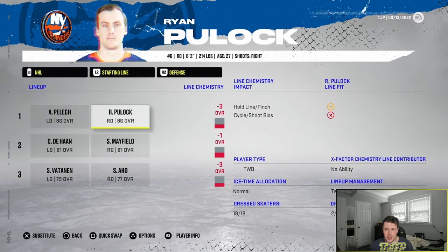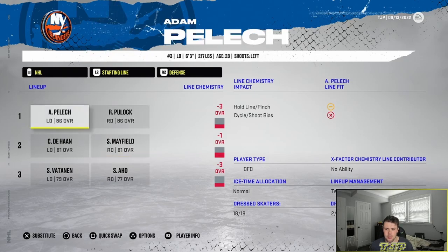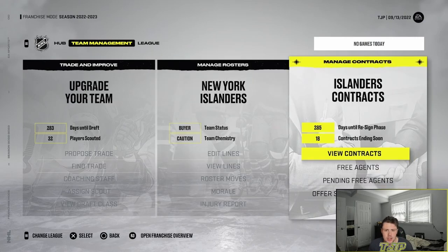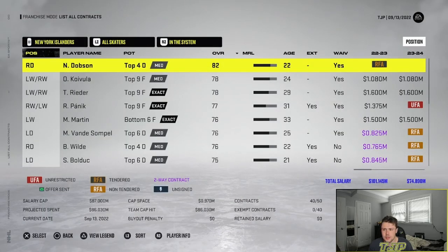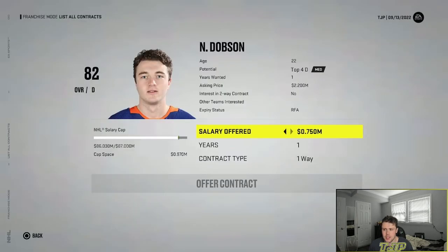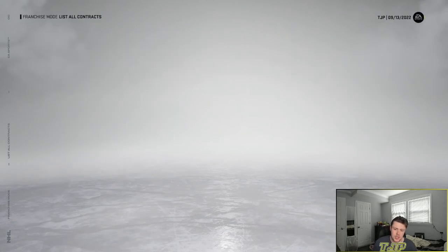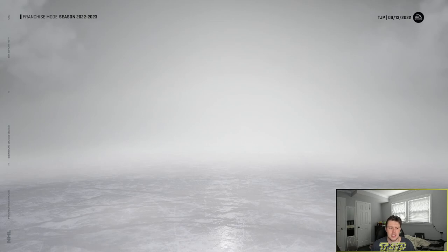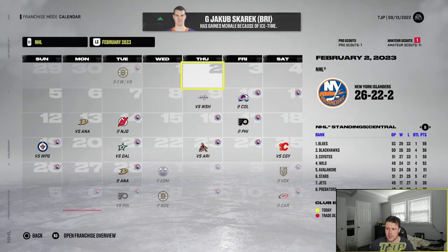Defensively our chemistry is a little bad — very bad actually. Dobson didn't accept his qualifier, so maybe I can throw him a contract and have him play since he's in the system. The problem is we don't have any money and he won't accept a one-year 0.97 million deal, but we'll throw him the contract anyway just in case. I don't think I'm gonna make any moves — maybe one in February. I'll see you guys then.